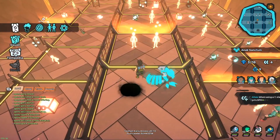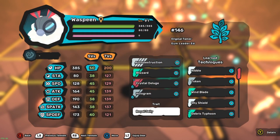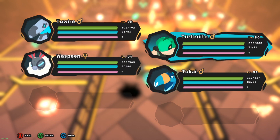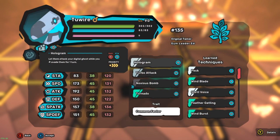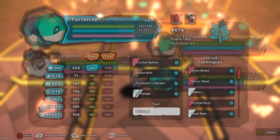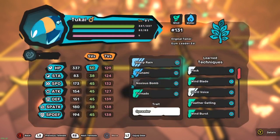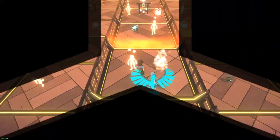I gotta fight these guys - who looks like they'd be good together? Waspin - what types does it have? It doesn't show its type, I guess because I don't technically own one. That's interesting. All right, I guess we'll just start the battle and see what happens.